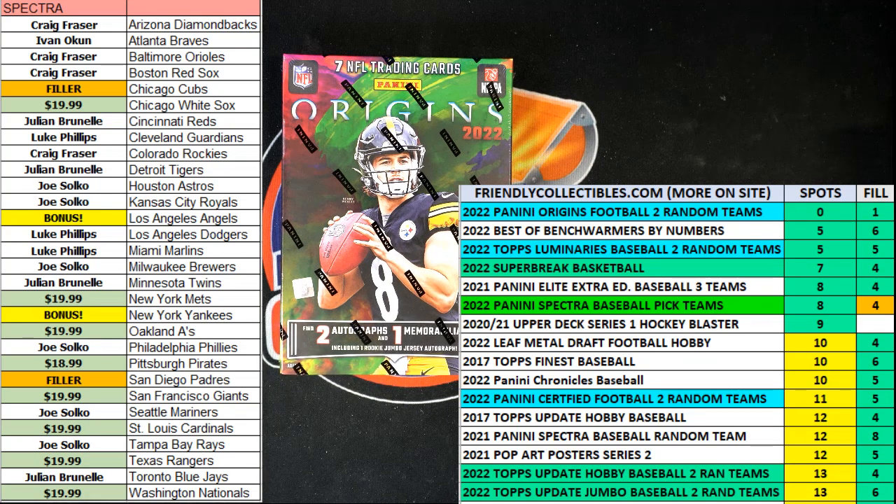It is filler race time for three spots in 2022 Panini Origins Football Hobby Box 101. We've got six racers at the line ready to go, 30 seconds on the clock. We're looking for first place to get two spots in the break, and second place will be getting one spot in the break. We're going to switch over to our race scene just like that.